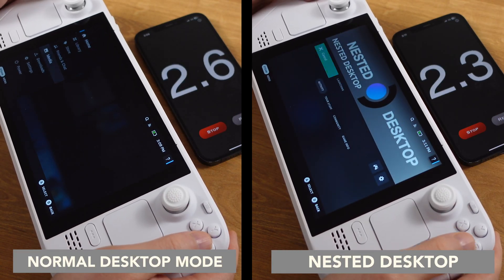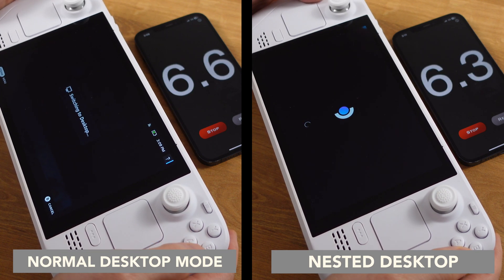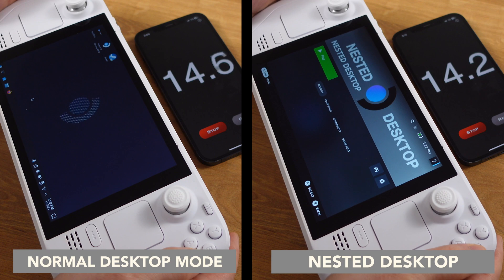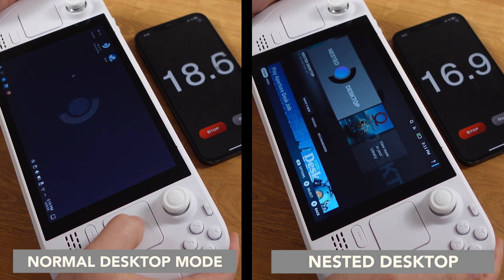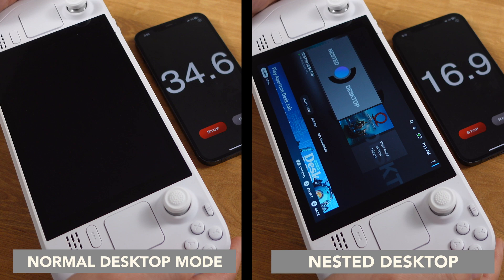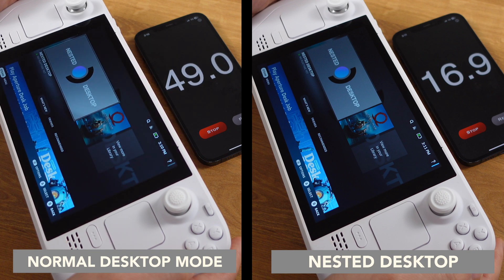I have compared the time it takes to switch between gaming mode and desktop mode for both methods. I never realized how long it took until this test. It took 16.9 seconds to switch from gaming mode to desktop mode through the nested desktop — only one third of the time the normal desktop mode took. If you frequently use desktop mode, the nested desktop is definitely worth using.